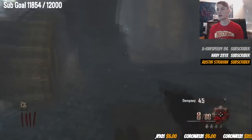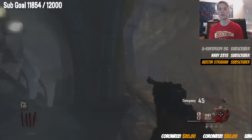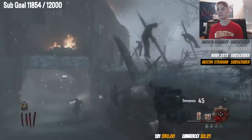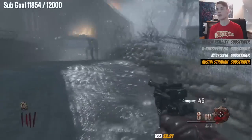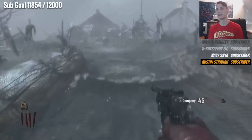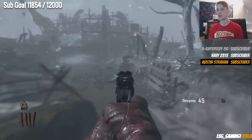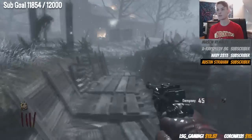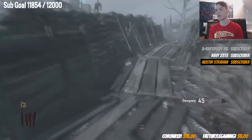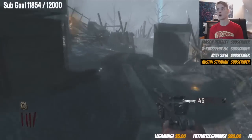Usually what I do is if this piece doesn't spawn there and I have enough to open that door, I'll go up there and check the spots. Since I don't have enough, I had to go around, then drop down if I still didn't get the ice staff piece. Go out this way and check for the Maxis drone piece. There's a lot of different places you want to look around. Check for the shield piece and a dig spot there.